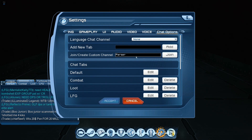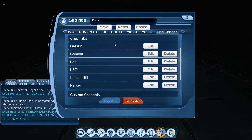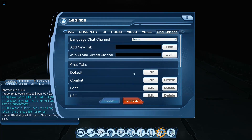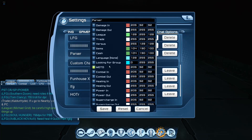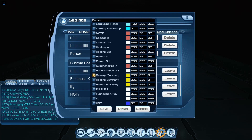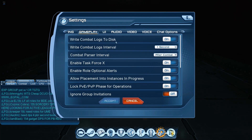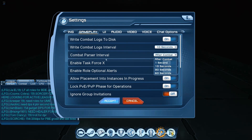Let's create a new chat tab — not joining a channel, just making a new tab. We'll add it, edit it, and save. Getting rid of the extra stuff I don't need. If you want a parser chat tab, just set up a damage summary tab — that's going to give you your parsers. Save that. Then go over to Gameplay settings and set the combat log interval to 10 seconds and the combat parser interval to 10 seconds as well.